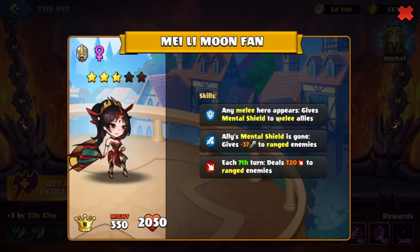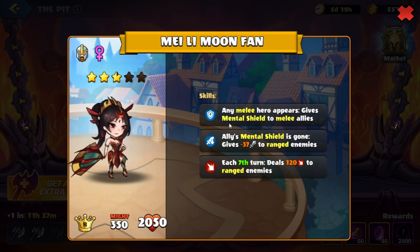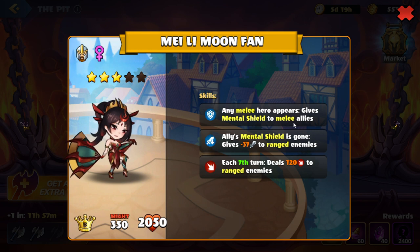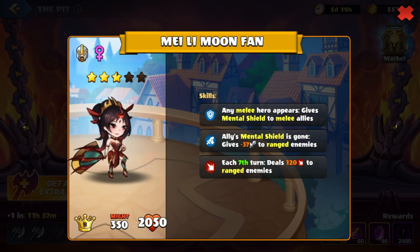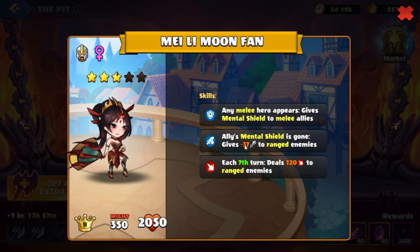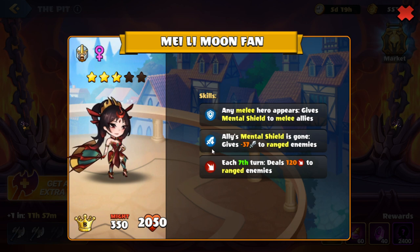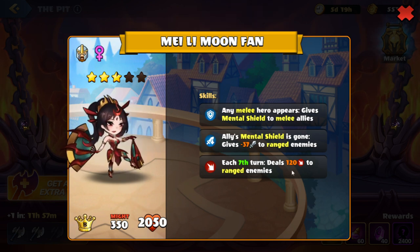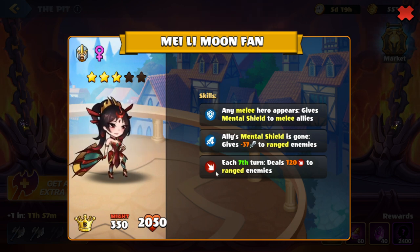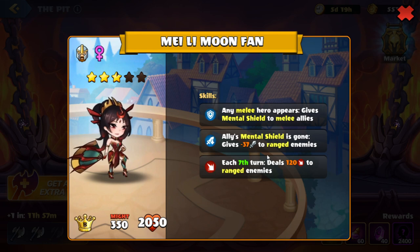A couple things. Looks like whenever any melee hero appears, either on our side or their side, they will get mental shield to their heroes. So we want to make sure that we can actually break through the mental shield first, because that will prevent some damage, and then afterwards we can keep attacking. It says whenever a mental shield is gone from the enemy, it will give negative attack to our ranged heroes. So we want to make sure that if we do have ranged heroes, they have high attack, otherwise they won't be able to deal enough damage. Or if we have something like cleanse, that will also remove the negative effects. On the 7th turn, we'll take damage to our ranged heroes, so we want to make sure we don't have as many ranged heroes on the field on the 7th turn, or if we do, we want to make sure they can take the damage.